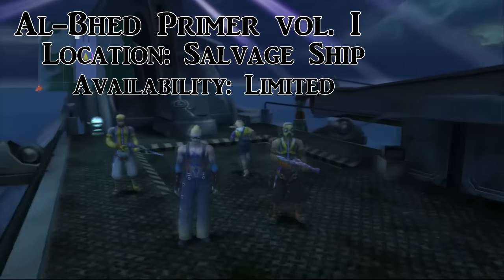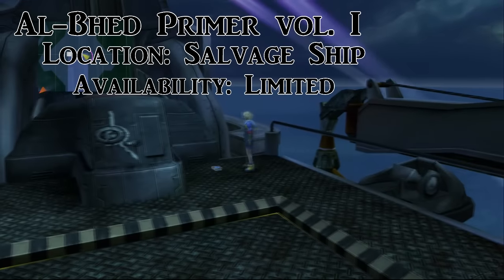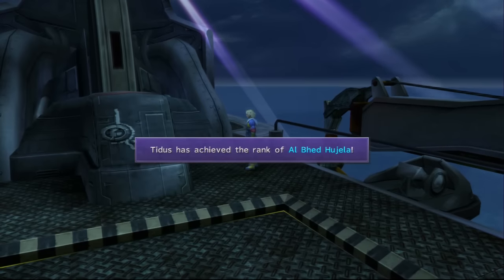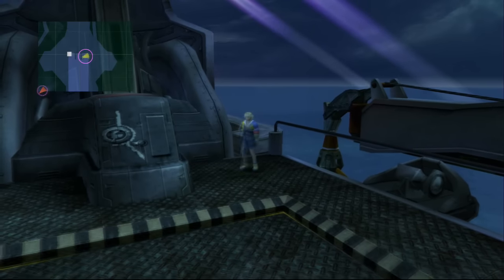Right after the prologue you're going to be on the salvage ship. Come back and pick up your first primer. This has limited availability — it's the only time in the game you can get it. So don't talk to Rikku, don't start the mission — come back and get this first.